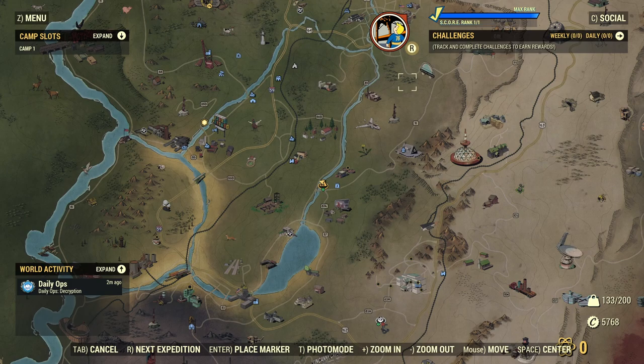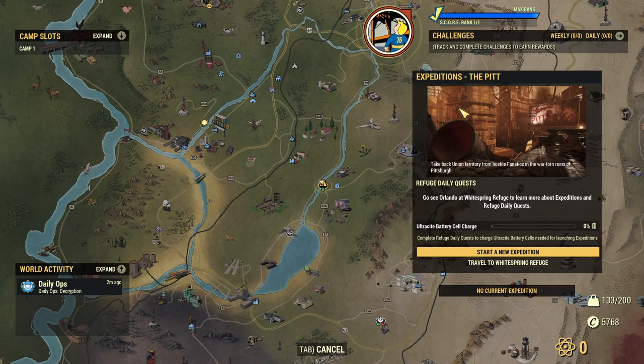It's R on PC but obviously it'll be something different on a controller. Opening that up we have the expeditions window. In the middle there is a little bit of information about what we need to do on the daily side of things in order to kick off an expedition. For right now we've got to go to the beginning and see this Orlando individual at the Whitespring.